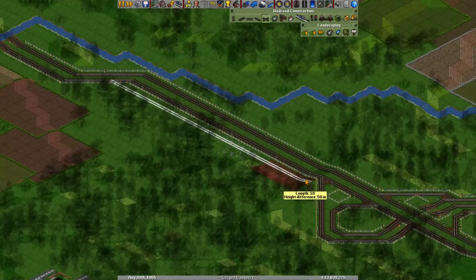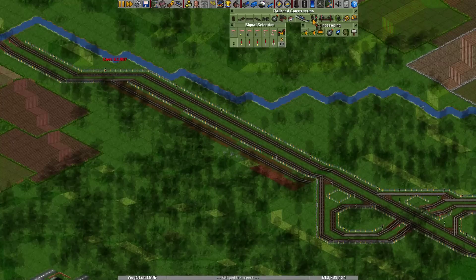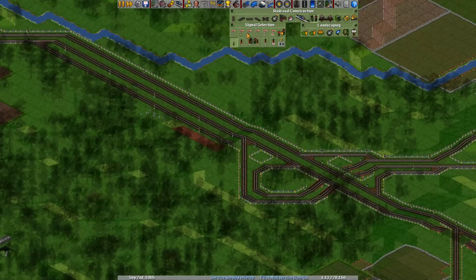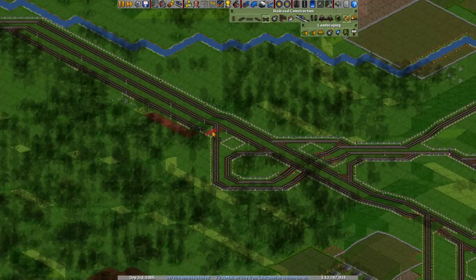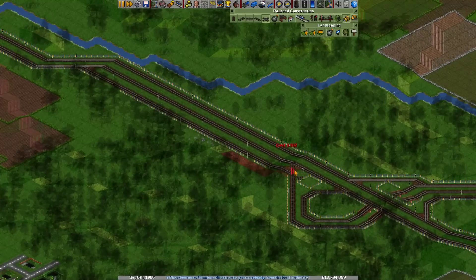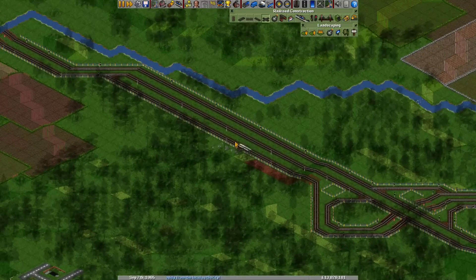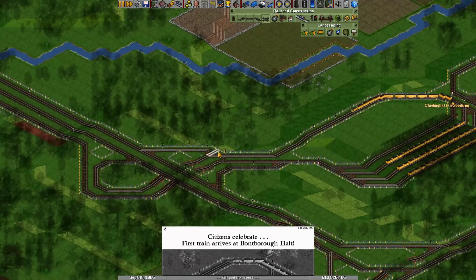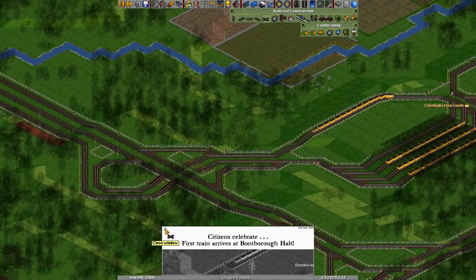If you press the X button, that should come in handy — it lets you hide trees, buildings, bridges, etc. So let's just build a stretch of rail here and connect it. Then we can remove this piece. So now there's just a little bit more space for any trains that have to wait before entering this station.